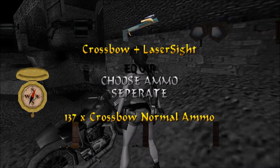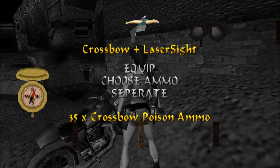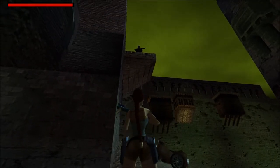Make sure to first set the laser sight on the weapon you want, and then choose the correct ammunition — poison or explosive — on the crossbow, because attaching the laser sight will reset it back to normal, which can sometimes catch you off guard. It's just a minor glitch I wanted to make you aware of.